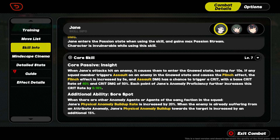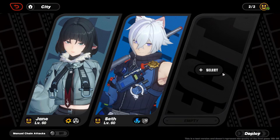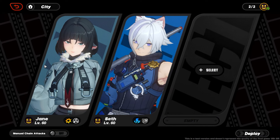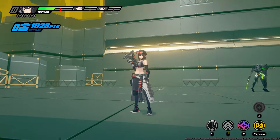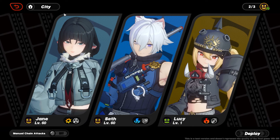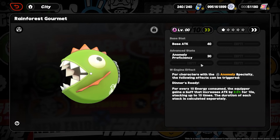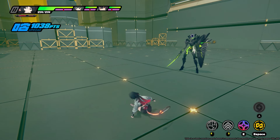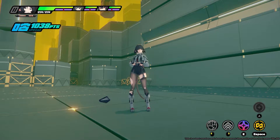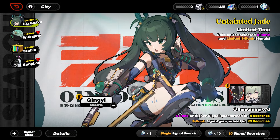Jane is so F2P friendly because her best-in-slot character for now is Seth, a four-star character coming out with her on her banner. She also has a lot of options for the third slot — you can use Grace, Rena, Lucy, or Piper. On top of that, she has good four-star W-Engines available. So she has absurd damage, good four-star character options, and good W-Engine options — basically very F2P friendly.